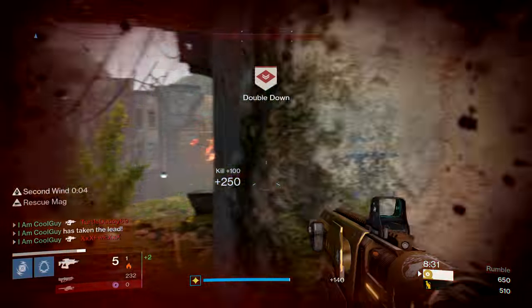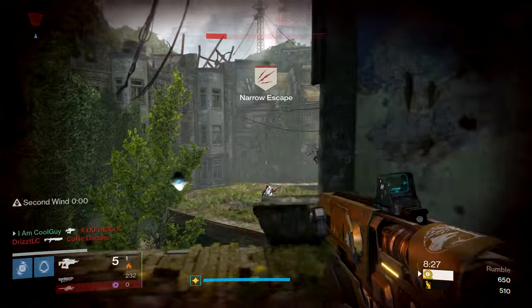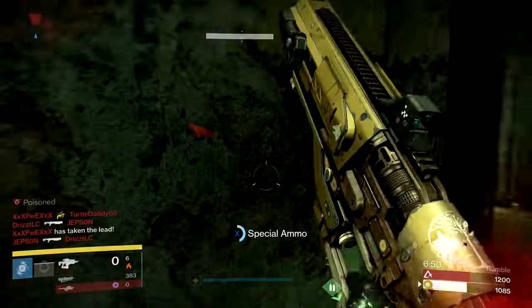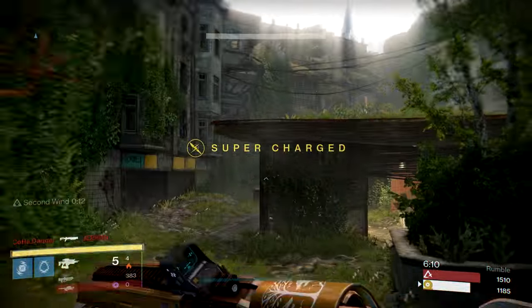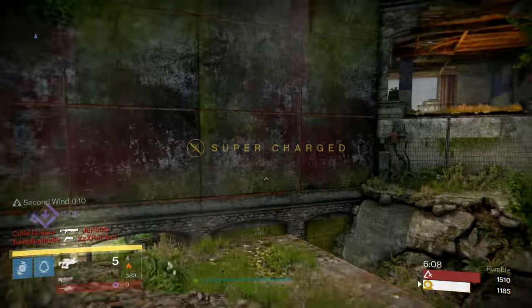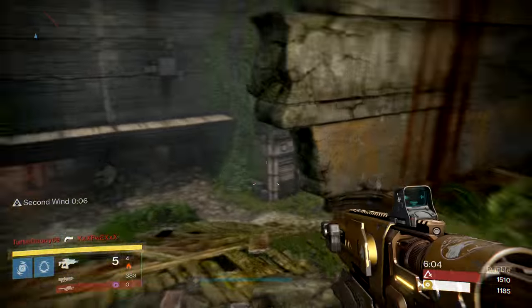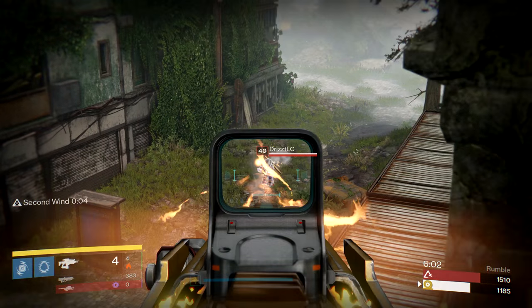Before we get into this, I want to point out that there's no right way, there's no wrong way to shoot a Fusion Rifle — just different ways. I want you to have these in your toolset and not be limited to shooting them one way. Most of the time, you need to land 5 out of the 7 projectiles to get the one-shot kill. The first common method is to aim low, almost at the feet, let the recoil come up, and hit the target.